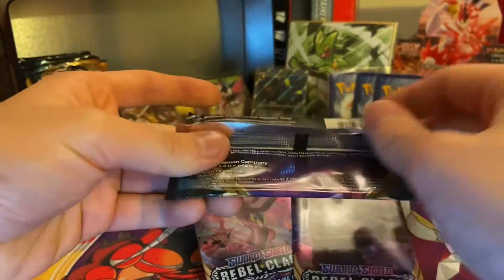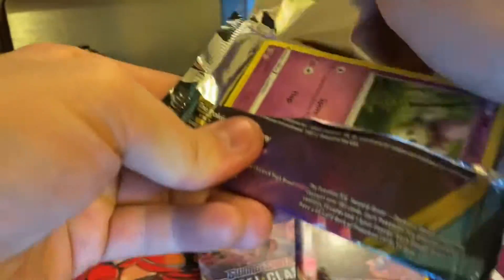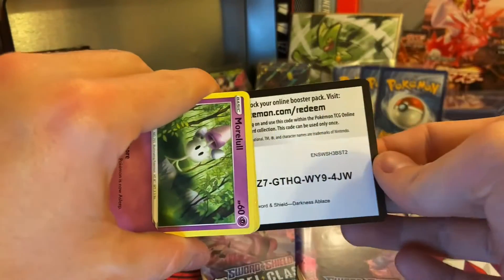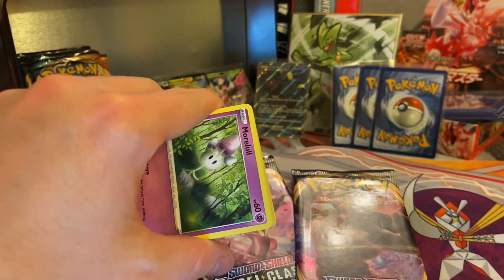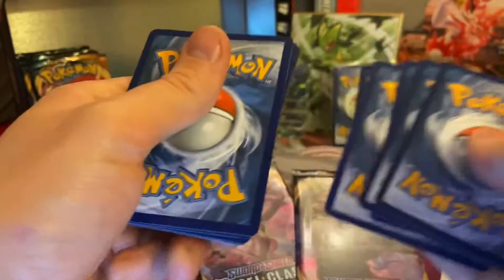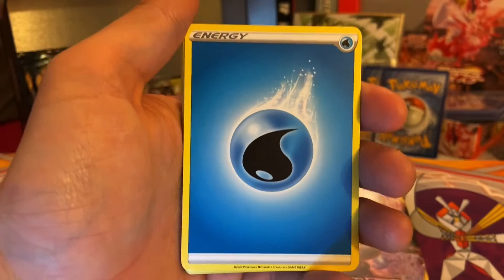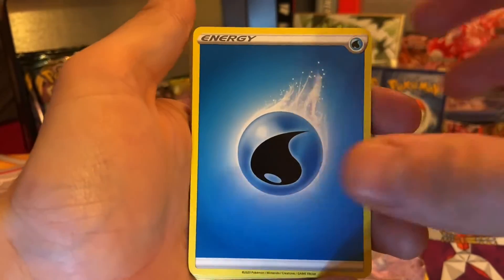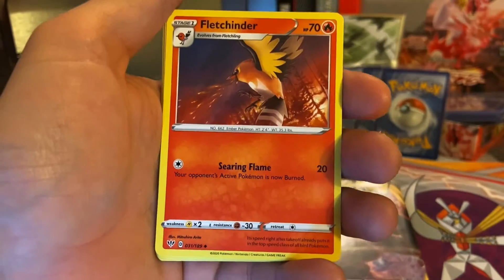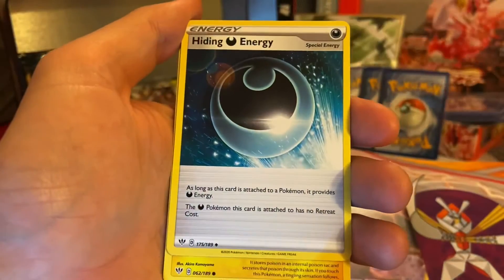I need to get a pull in every single pack of similar stature to beat them. I could do one pack magic, one pack wonder — I'll pull the Charizard from this set! But honestly, what are the odds of me doing that guys? Probably a million to one — probably got better odds winning the lottery. You know what I mean, it's difficult with Pokémon.